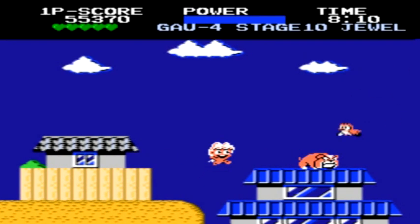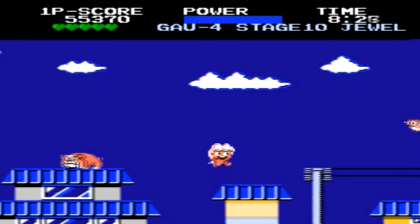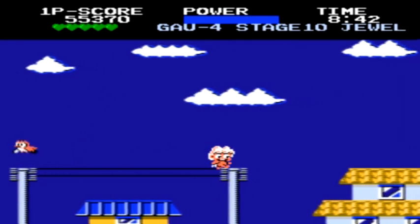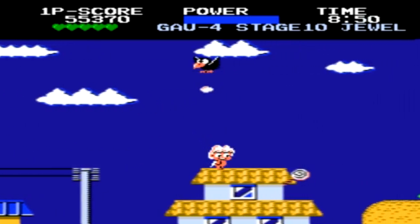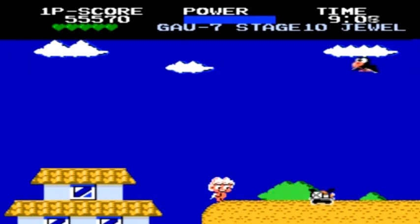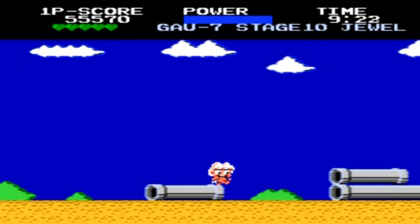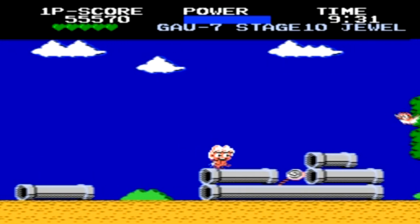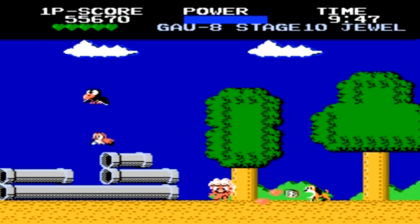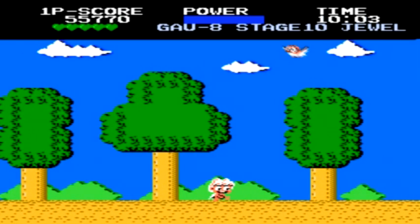We're now down to the final three levels of the game. At the beginning of the stage, if you want to conserve some of your power, you can just walk across the electrical lines and on top of the buildings. When you get over to the right side, take out the dog, then walk across the pipes and the ground. There won't be too many enemies in your way, and you can have a pretty easy path walking through.